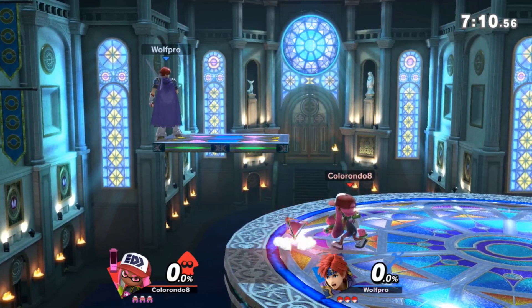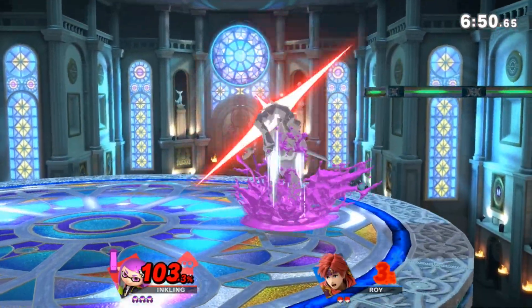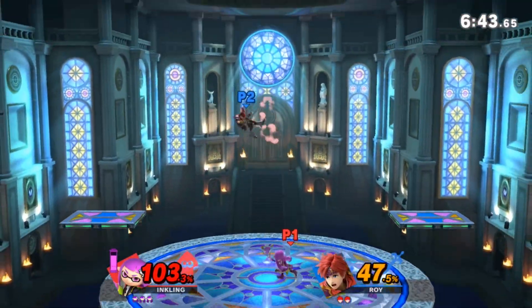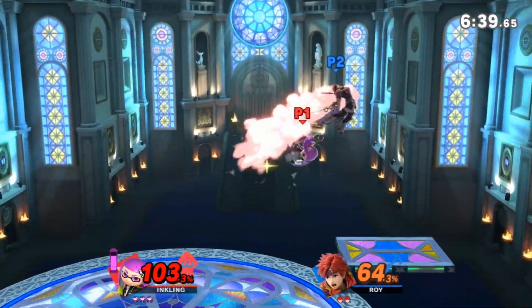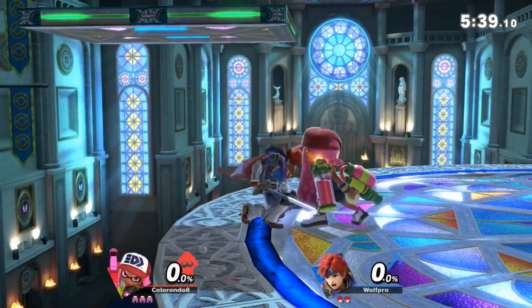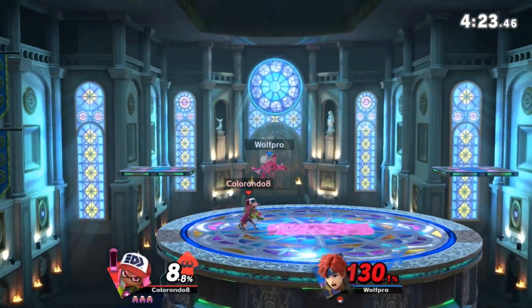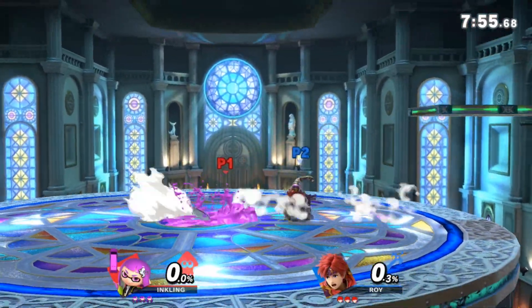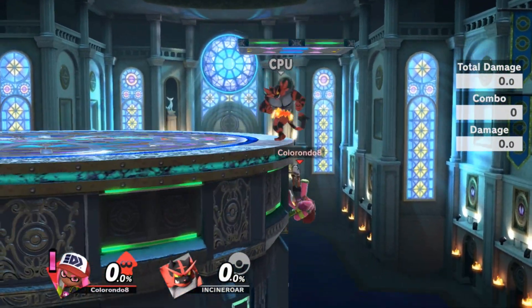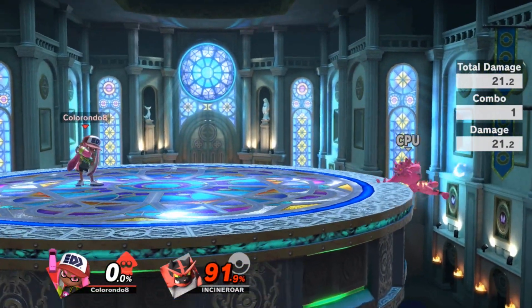Overall, I think that's the only thing holding Inkling back on this stage. An advantage with Kalos is that it's a very flat stage. Although there are no platforms to extend combos off of, you'll have more neutral interactions since the opponent can't platform camp you. Neutral is something Inkling is good at, so that's a good thing. The side platforms can help Inkling's combos quite a lot, but the opponent can DI away from the platform to minimize damage. Another disadvantage is that the ceiling is very high, so kills with up air, up smash, and roller are going to be a little later than usual. Also, the stage has walls on the sides, which can be good for slowing your recovery with wall jumps and doing mix-ups from the ledge. It's just a slightly worse Final Destination.